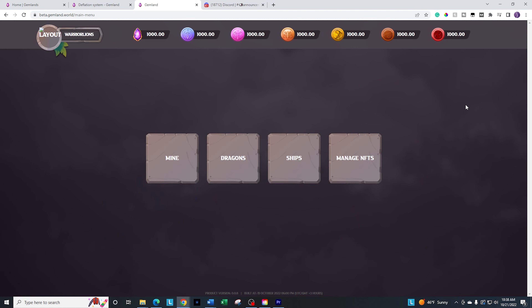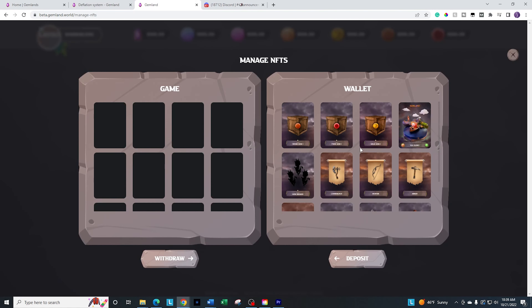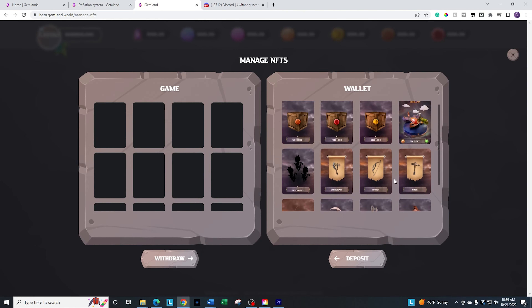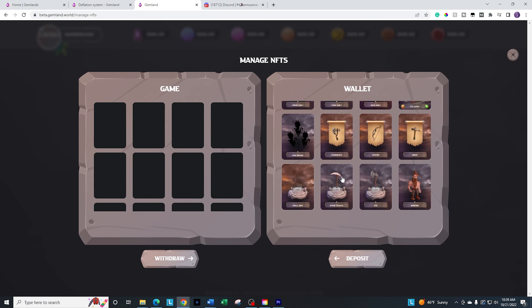It's loading — and this is the initial thing you're going to get in there because it is the testnet. I automatically got a lot of the items that are going to be in the game. I got basically some mods, a ship, some mini dragons, some tools I can use, and a hero — a dwarf hero. So that's great as far as what I have in my wallet.